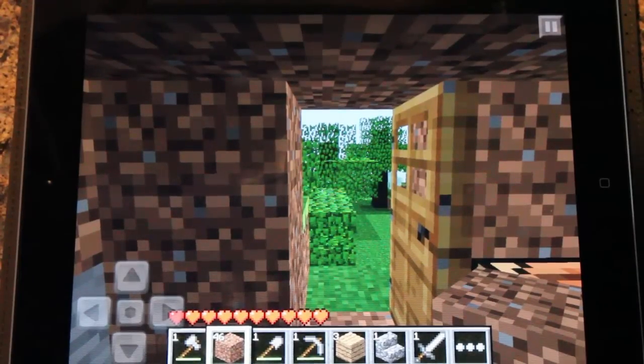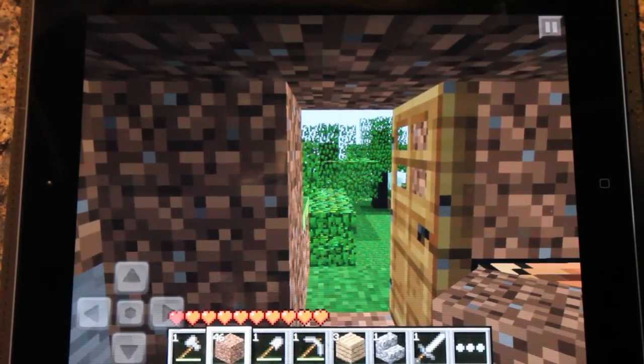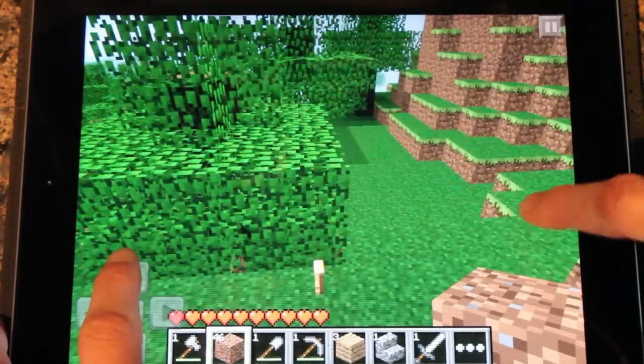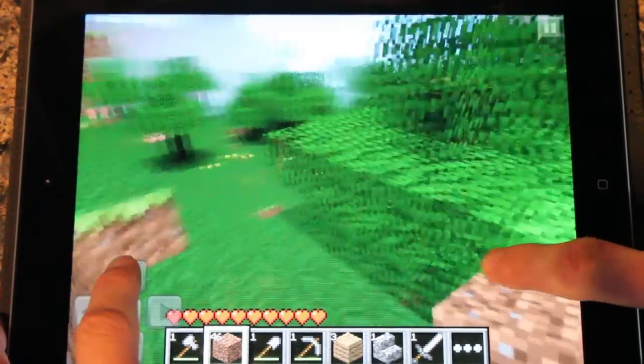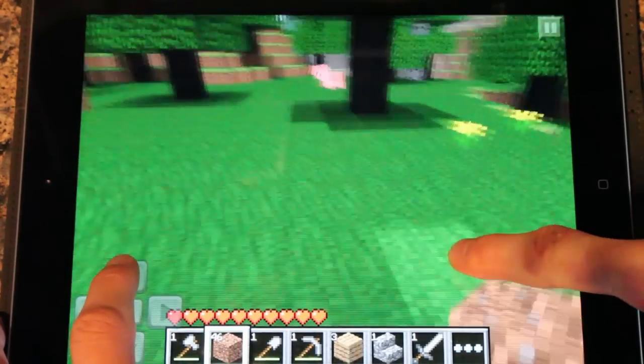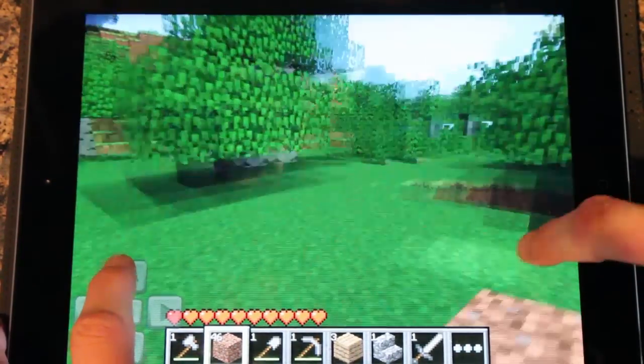Okay so now we're into daylight I can basically show you the rest of the things. Just for a note for crafting, the only things you can't make at the moment by crafting - which are just basically there in the inventory by default - are shears, glass, and bricks.